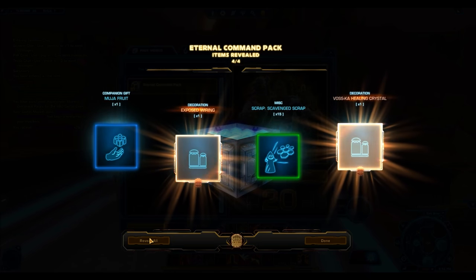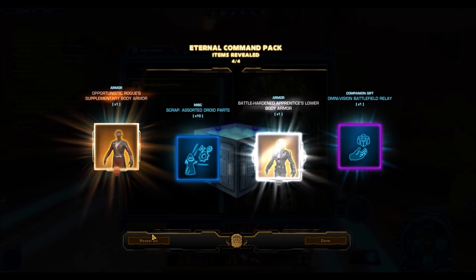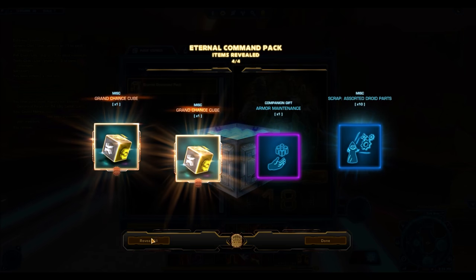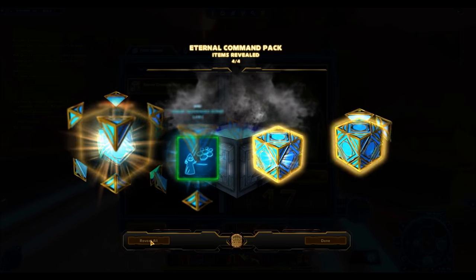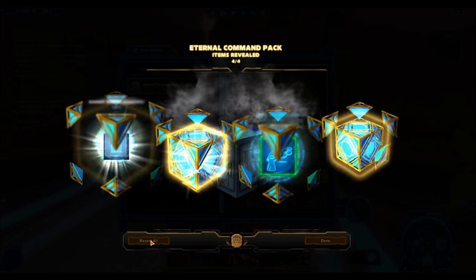It seems to be quite a lot of junk right now — all this silver stuff. That's one thing about this pack: filled with junk. But there's also some really nice stuff embedded there. The mounts are really nice as well. Oh, another two grand chance cubes? That's not really supposed to happen in these packs.